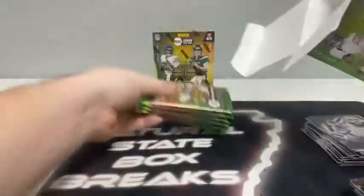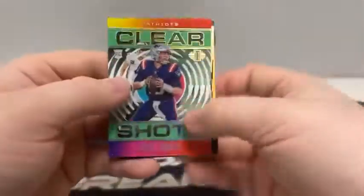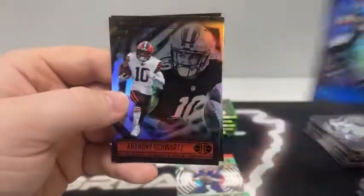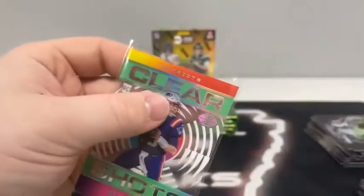Moving on to box number four. A lot of fun here in this first break of Illusions. We've got a lot more breaks of Illusions coming up in the next week, so don't hesitate to join us again. Pack one of box four: base rookie of Kyle Trask, another acetate of Mac Jones — it's a Clear Shots — here's a green Derek Carr, base Sam Darnold, Anthony Schwartz, and Ezekiel Elliott for Dallas. Sleeve and top load the Mac Jones Clear Shots for the Patriots.